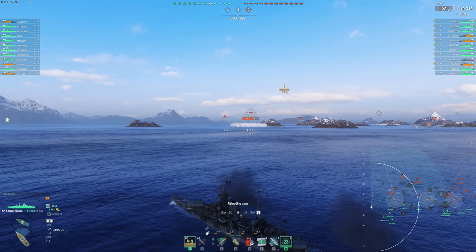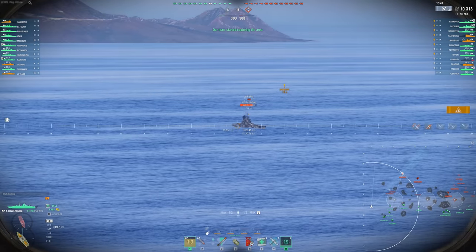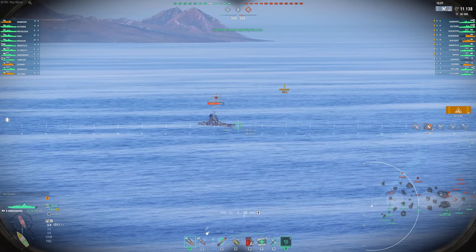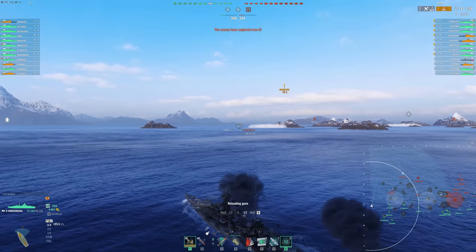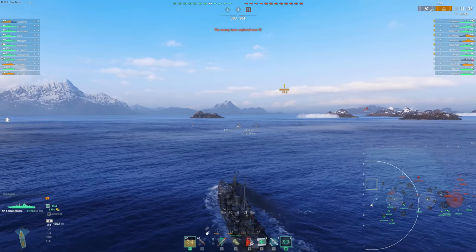Obviously, I could not have done this push if the enemy team had more of a presence on the 1-2-3 line. Let's say a cruiser goes to the island at D2-D3 - that's going to be very difficult for me to deal with, because then I'm more than likely in a crossfire between the Jean Bart and that cruiser.